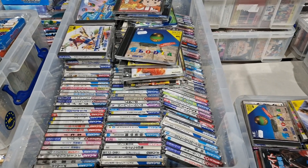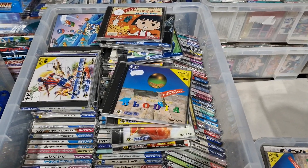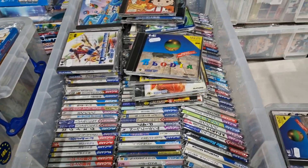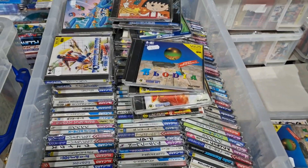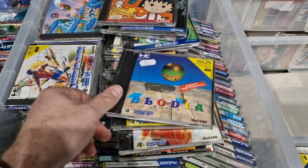Hey guys, so I've just been trying to sort out what PC Engine stuff I'm going to take to the London Gaming Market this weekend. This big box here is probably some of the better HuCard games I've got. This box here is what we'll be getting left behind - it's either doubles or baseball or just not very good games. So a wee quick look through.